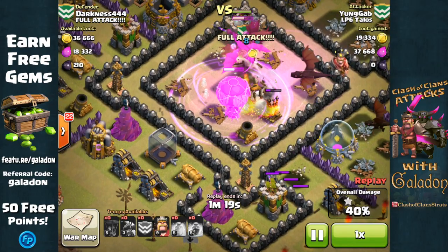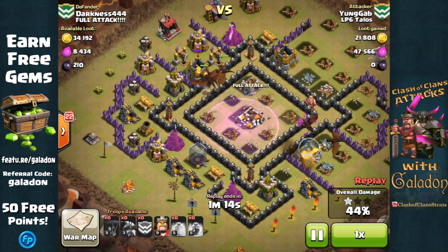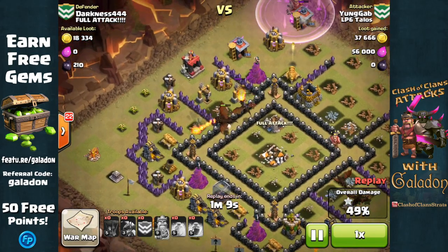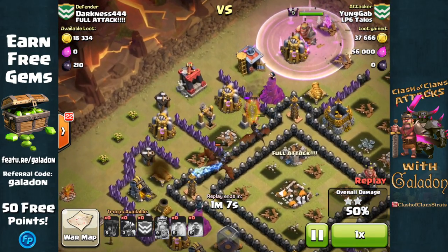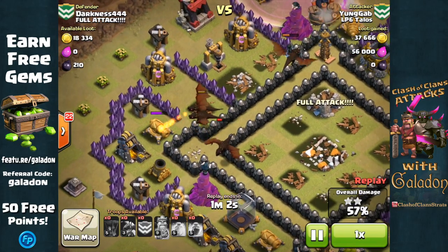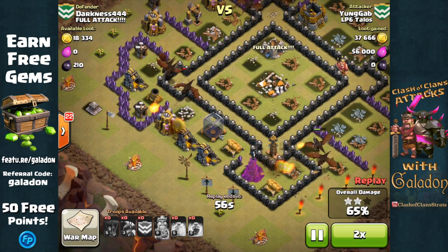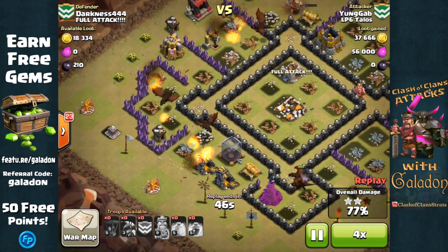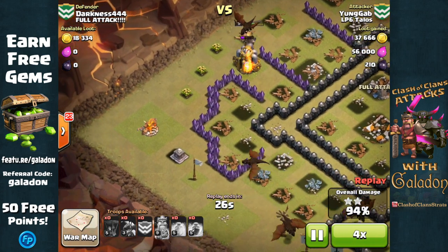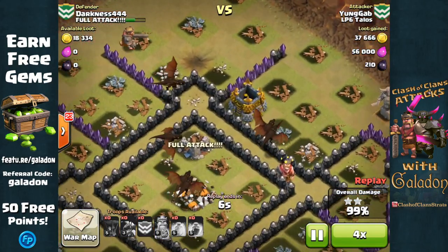A good placement of spells right in the dead center, although there is some overlap. They are getting those air defenses down, and that is pretty much the key to victory. With the last air defense down, there are about half a dozen dragons remaining, and there's almost no chance this base can stop all of them. Young Gab has plenty of time, and here go the very last structures — a three star victory for LP6 Talos.